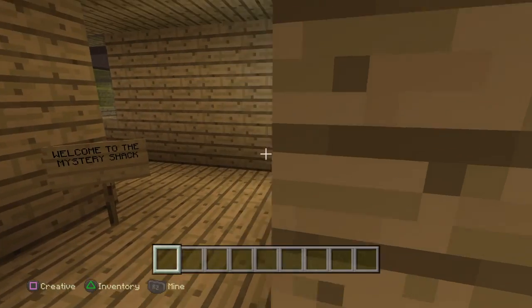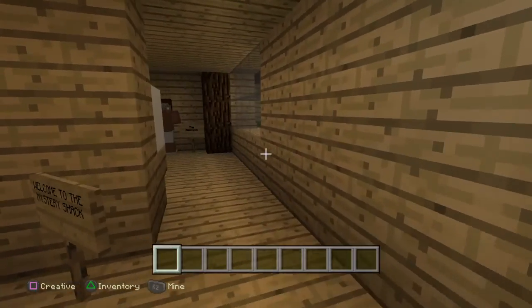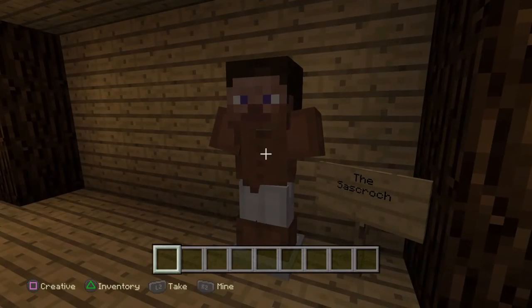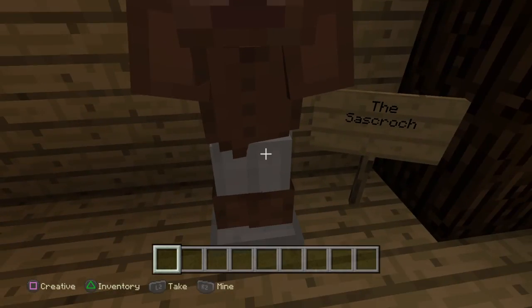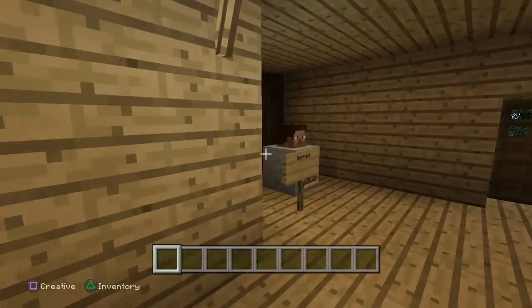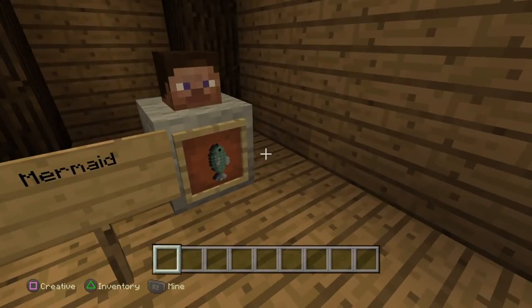There's the Mystery Shack, and we first go in. It says, 'Welcome to the Mystery Shack.' We have some of these that are from the TV show — like the Sasquatch from the very first episode, where it's just a gorilla wearing underwear. We have the Thiclops. And we have a mermaid. It looks really cool.